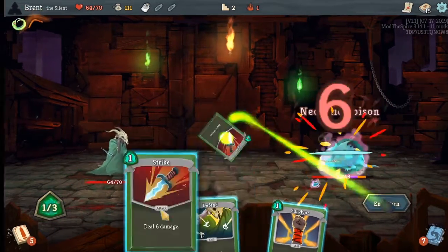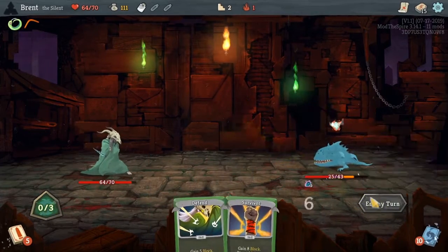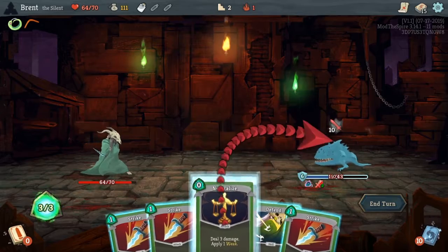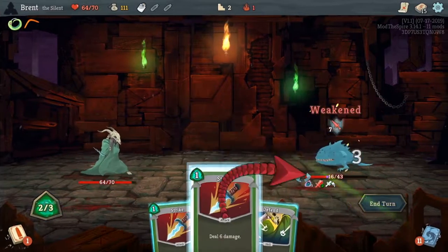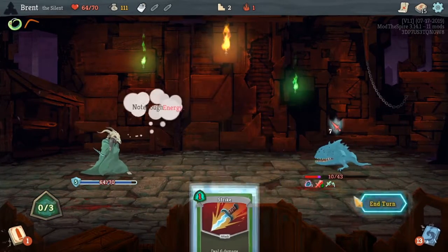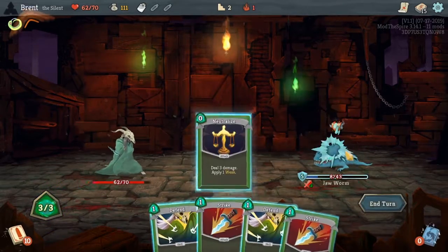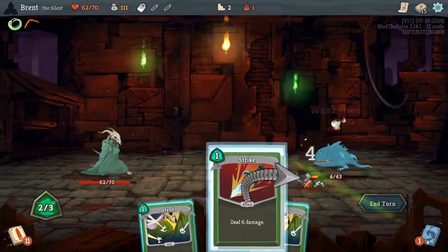Toxic wave, strike — yes, put it back on top of the deck. If you have any draw though, that's going to interrupt that a little bit. And I don't draw neutralize immediately, so it's kind of hard to keep playing it over and over again like that.